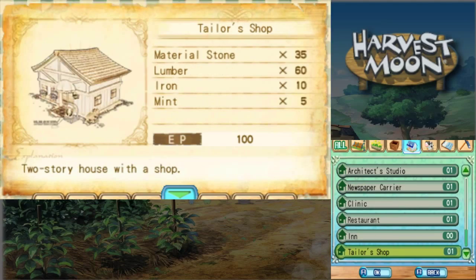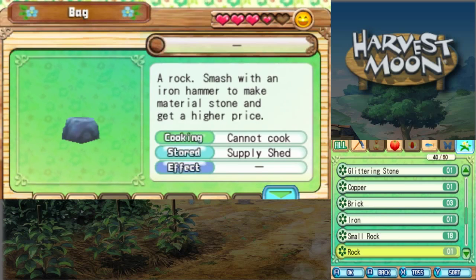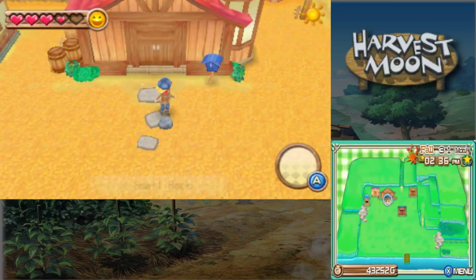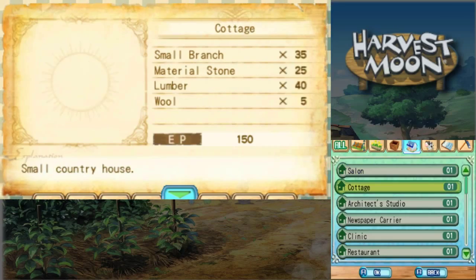Where is it? Yeah, oh, I need to break the stone first, don't I? Where are they? Small Rock's place. There we go. Alright, now we build the inn. Finally. That took way too long to get the materials for that.